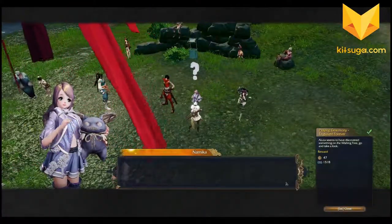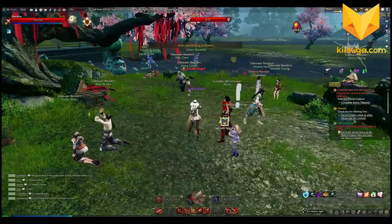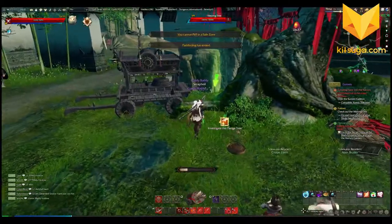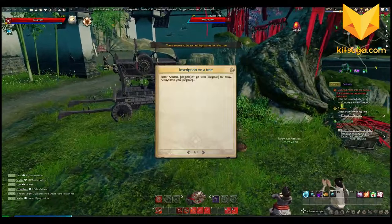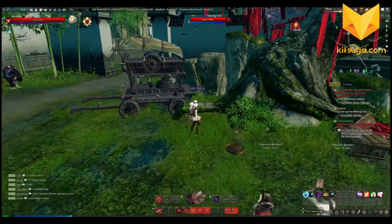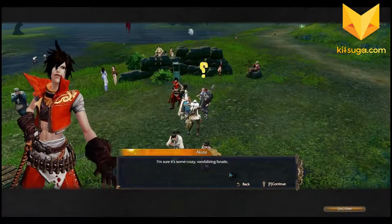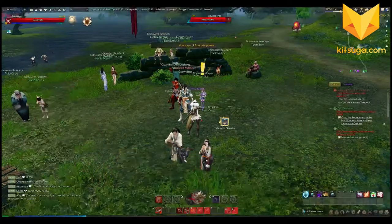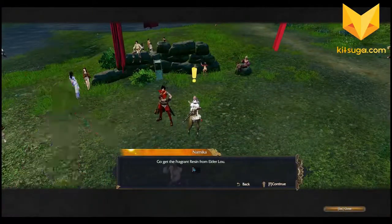We must get everyone's pledges. I forgot to hit the space bar to complete it — there we go. Go back and see what Akuta has discovered. They'll investigate the pledge tree. 'Sister Arden — illegible — go with — far away — always love.' It's some mysterious stuff — some crazy vandalizing fanatic. Quest complete! Finally done reading these. Is there anything else?